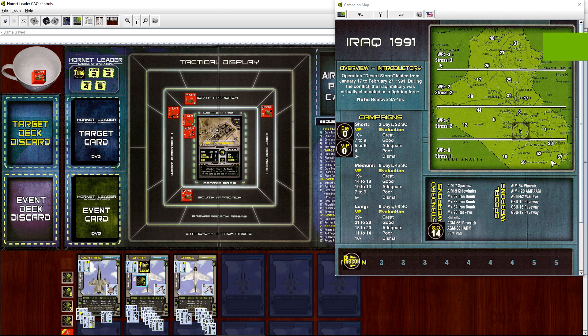Hey everybody, this is Deus and I am playing Hornet Leader Carrier Air Operations. This is actually a board game using the Vassal game engine, which simulates board games. It doesn't automate a whole lot — it does a little bit, which is great — but for the most part you have to manage the game yourself. I do have the physical cardboard version of this game; it's pretty cool, I like it.